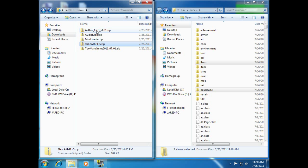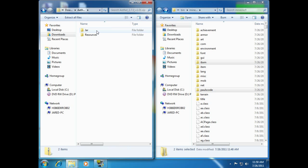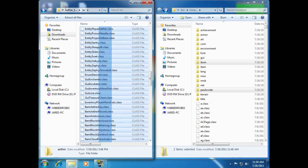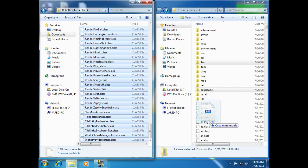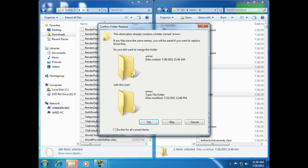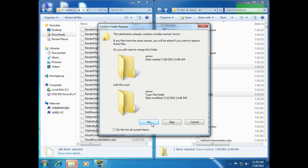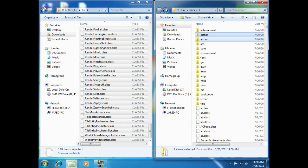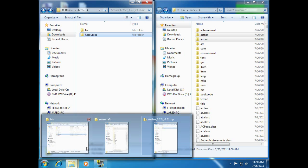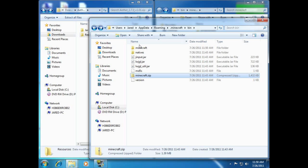Now we're going to install the actual Aether mod, finally. Open that up. We've got two folders here: Jar and Resources. Open up the Jar folder. Everything inside the Jar folder, you want to highlight and drag into your folder. A window's going to pop up the same as that earlier one, asking if you want to merge the folders — and we do, so click Yes. And we're done. Now that is the Aether mod — well, actually that's not quite the Aether mod yet. I almost forgot.